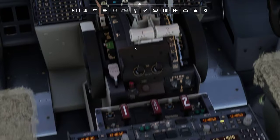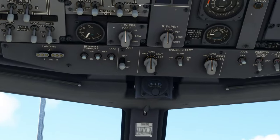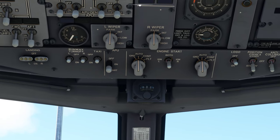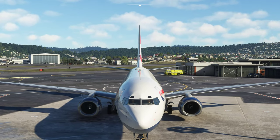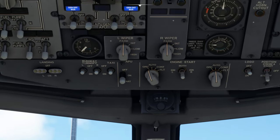Now you heard a little click in the background — what would have happened is this would have flicked back from ground to auto; it does that automatically. So now we just click the ones on here onto GRD for the other engine. And if we have a little look outside, we can see one spinning around and then the other one's just beginning to start up here — so that's now the second engine.